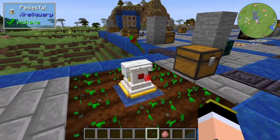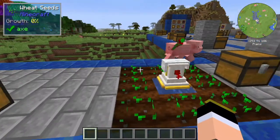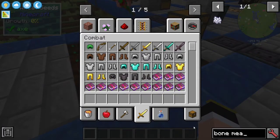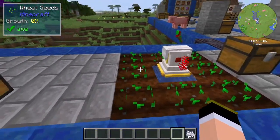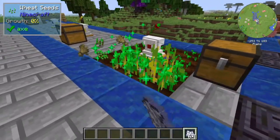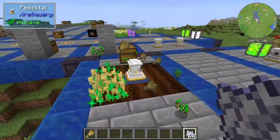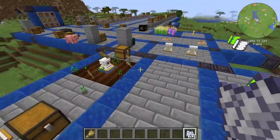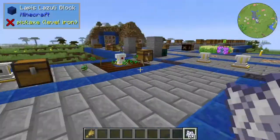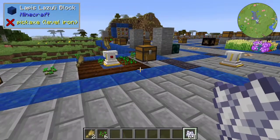And last but not least, we have the harvest rod, which is an automated way of harvesting crops. I'll use some bone meal to grow the crops, and you will see that it will harvest them automatically. So if you have the harvest rod with the pedestal and a chest, you will be able to harvest the crops and then put the seeds and the wheat inside the chest to automate a farming area.